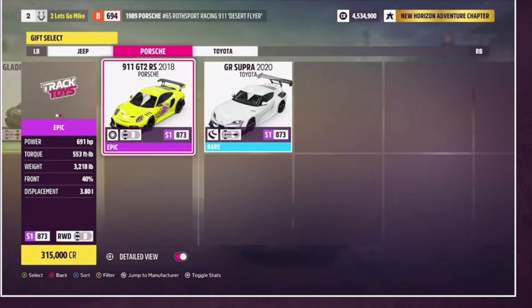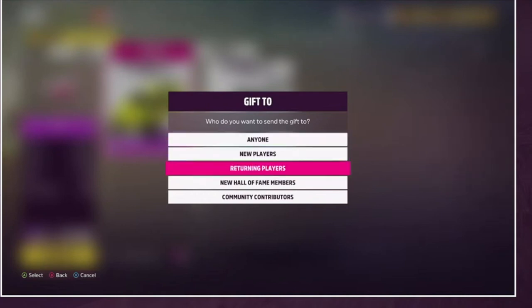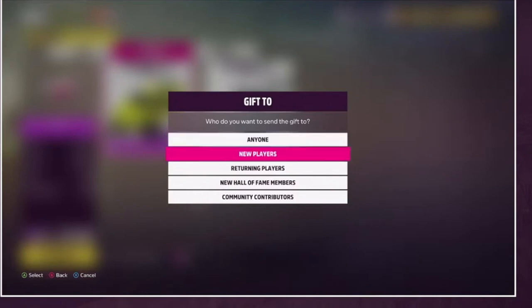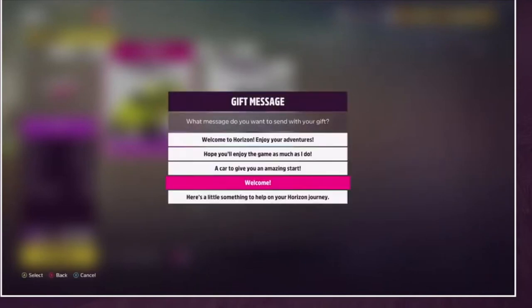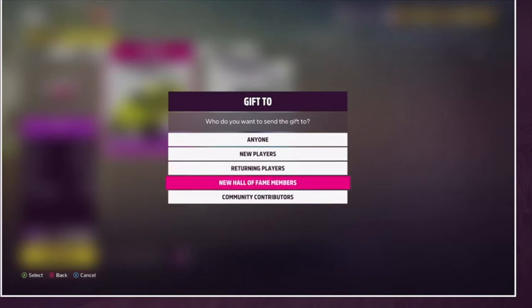You can pick to send it to anyone — they'll just randomly receive a car as a gift. You can specify which player you want to send it to, so if I want to send it to Raja, boom, here's a car. If someone like myself is a returning player who's played Forza Horizon 4 and is going to play Forza Horizon 5, they can gift it specifically to returning players. Or if you're new to the game and have nothing, someone can gift you a wicked car straight away. You can also gift it to the Hall of Famer to help out in the community.